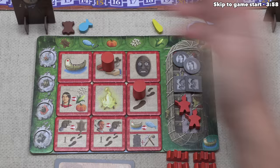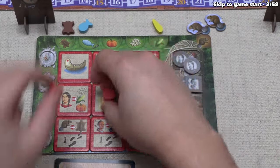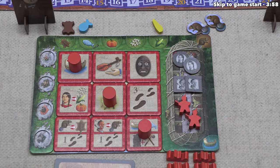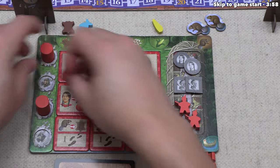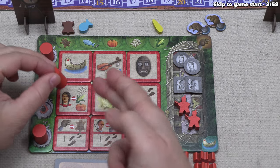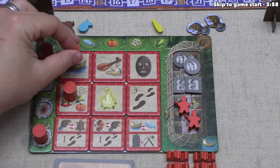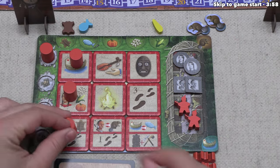For example, we could place here, but with the second placement we couldn't go there because we would not be able to end with a diagonal — but if we went there, we could then go here and end the round this way. Whenever you place a token on a tile, you perform all of the icons on that tile. For example, one tile lets us harvest resources, another lets us place a canoe, while another lets us turn beavers into pelts and get a movement.